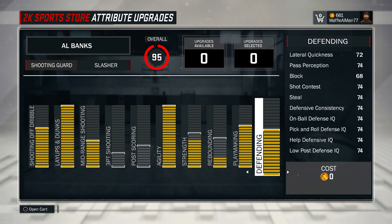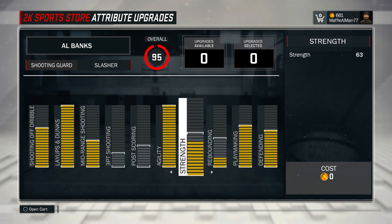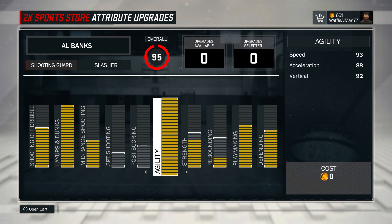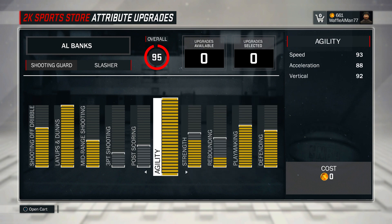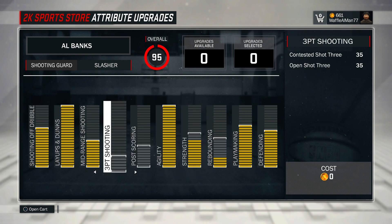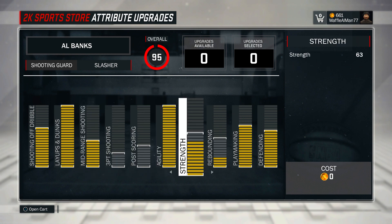Defense — of course it's average — but think about this: you have more strength and more athleticism, so your defense is gonna be better than other positions like the playmaker, the shot creator, and the sharpshooter. Honestly, Slasher is the best defender after Lockdown Defenders. It's my opinion, but it's pretty much fact. You have better strength and better agility, so why wouldn't you also have help in your defensive abilities?